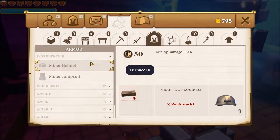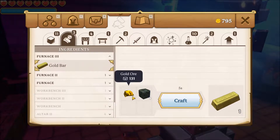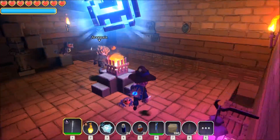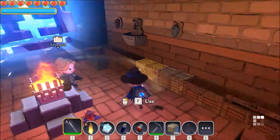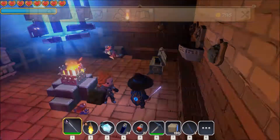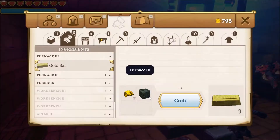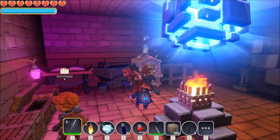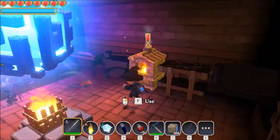Then we have the furnace to smelt stuff. I'm going to use this now to make gold bars — coal and gold ore. I need more coal. Let's make a bunch of gold bars, we will need them. We are out of coal, we will get some later.